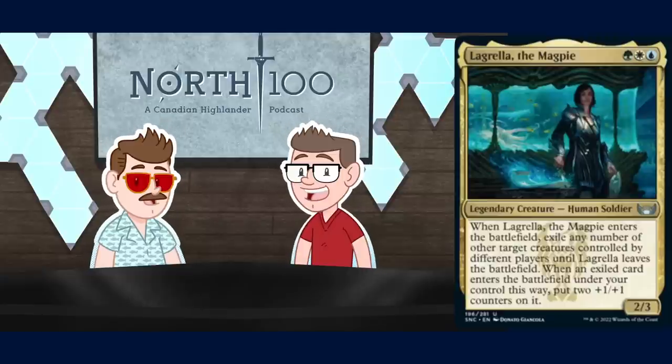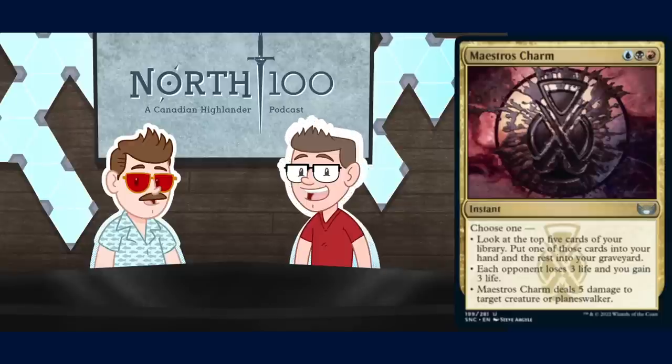Maestros Charm — for a Grixis: blue, black, and red instant. Choose one: look at the top five cards of your library, put one in your hand and the rest in your graveyard — chef's kiss; each opponent loses three life and you gain three life; or deal five damage to target creature or planeswalker. The fact that this puts cards in your graveyard instead of on the bottom of your library is huge. All modes are totally fine: pick a card, fill your graveyard, five damage blasts most threats, and that second mode can muck combat math enough to win on the crack-back.